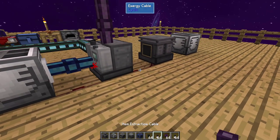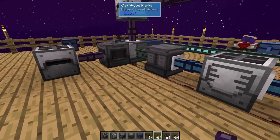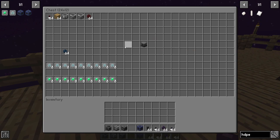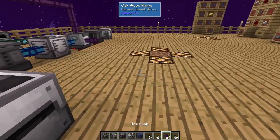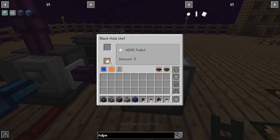You're going to need a place for those HDPE pellets to go. Put an item extraction cable on the side — you could feed into a chest, or directly into your storage system. Just so we don't have any clogs right now, I'll put down one more black hole unit. Our HDPE pellets are now automated and coming in automatically. But there's still one more thing we have to look at.